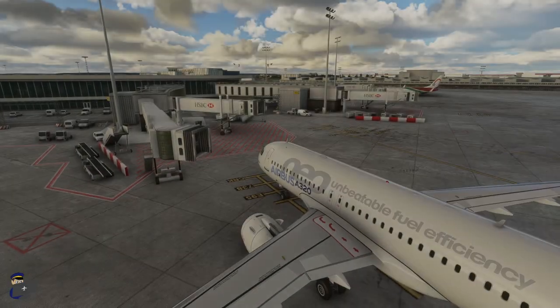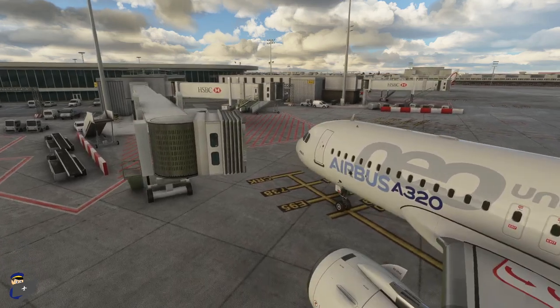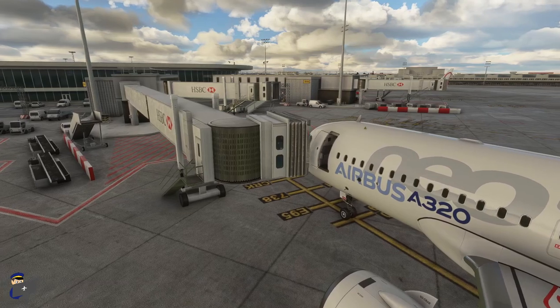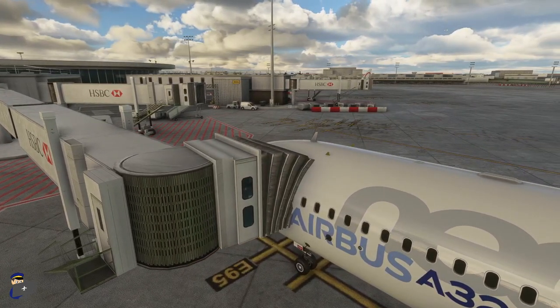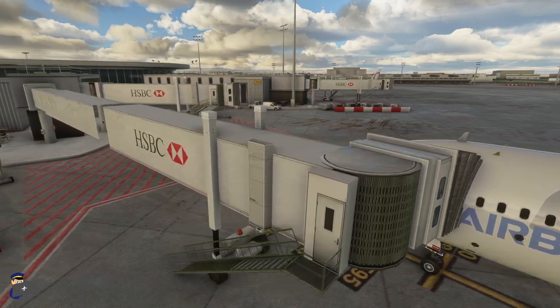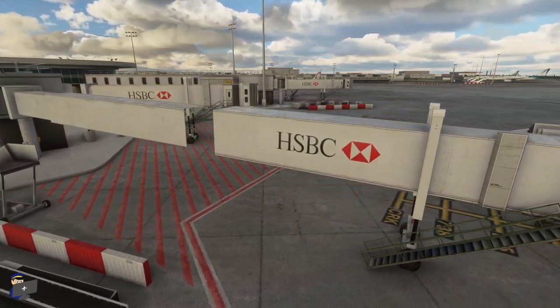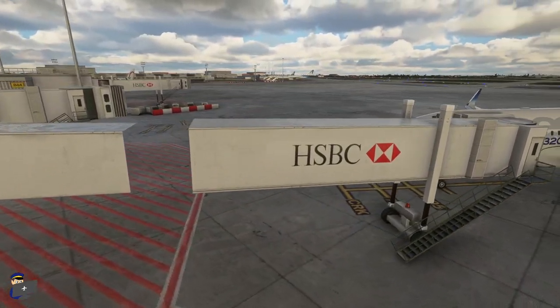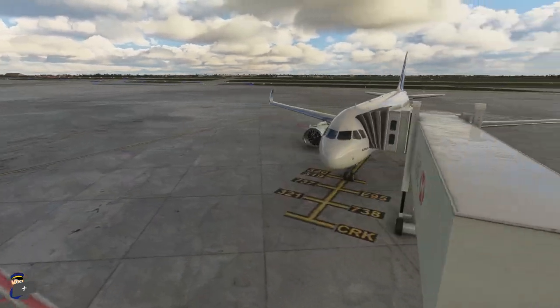Welcome to Paris Orly. We're parked up here at gate B41 at Orly 4, and we'll just have a quick look at the jetway connecting, and then we'll begin our tour of the airport. The jetway hood does go through the skin of the aircraft by a fair margin - not something that will probably bother you unless you're actively watching it connect. This jetway isn't long enough. You'll notice that we have a big gap in the middle of it once it's connected, and we are parked up as we should be on the A320 stop line.